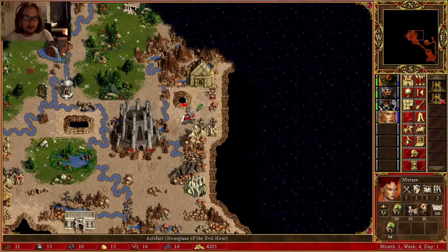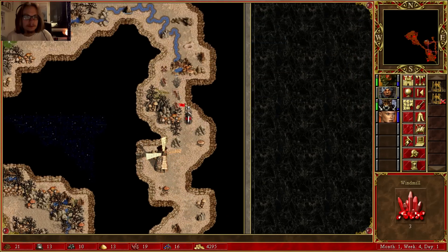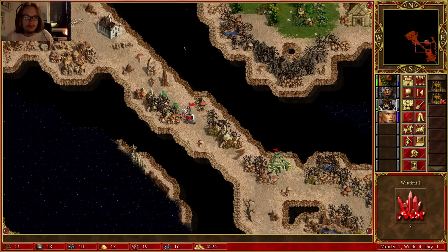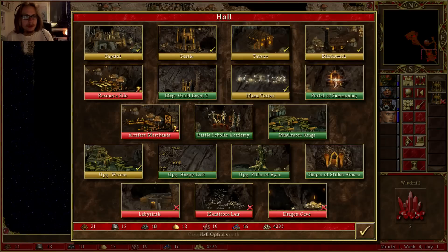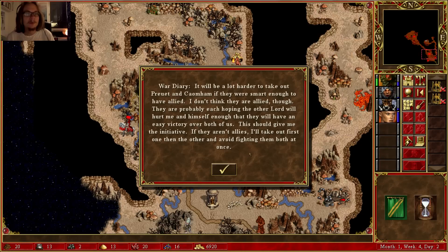Getting this area — hourglass. Labyrinth, I can't build that because I need that first. It would be a lot harder to take out Prutt and Comham if they were smart enough to have allied. I don't think they are allied though — they're probably each hoping the other lord will hurt me and himself enough that they will have an easy victory over both of us. If they aren't allies, I'll take out one first, then the other.